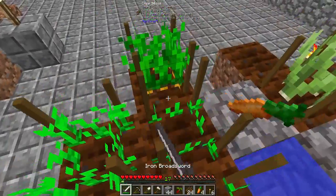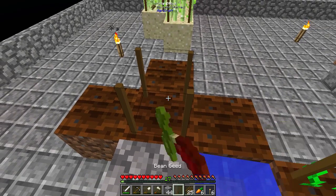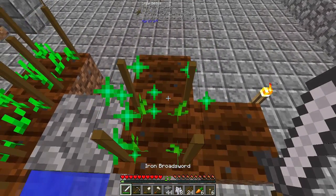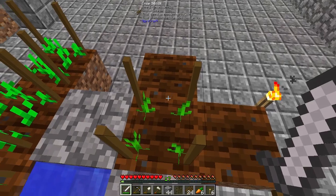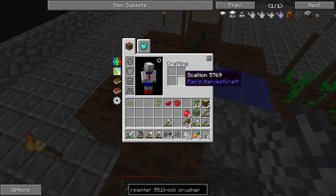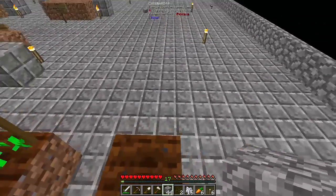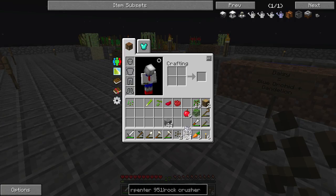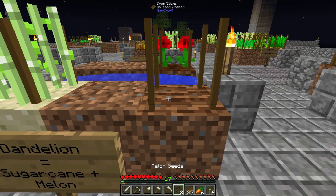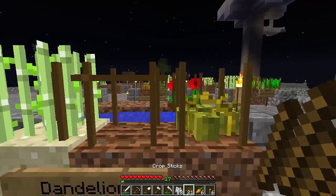I don't think I need scallions anymore, so I'm going to break these. Let's get beans and melons. Melons — I could do something like this to get melon seeds. Actually, that might be easier, so let's do that a couple of times. I can make more seeds. My big concern is I don't want to lose all of my seeds because seeds are kind of precious. What I've been doing is going around — melons and dandelions, that's how we get dandelions. We bone meal them, and double crop sticks will allow for mutations.